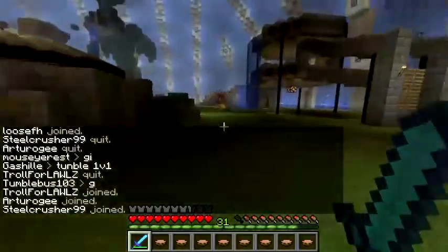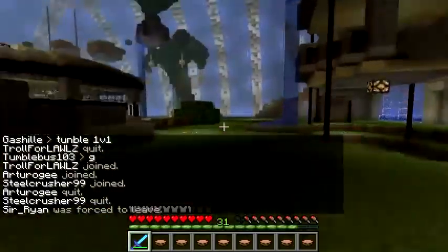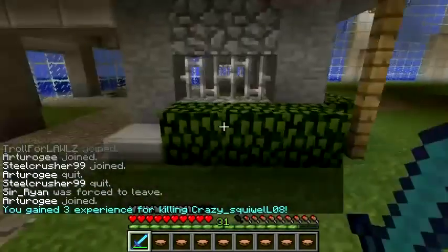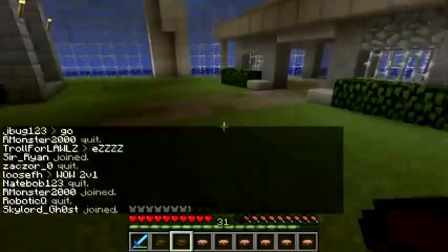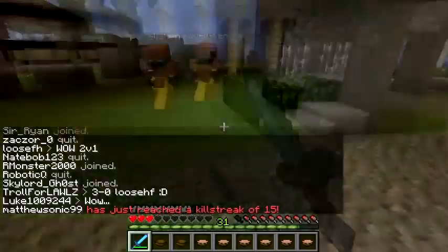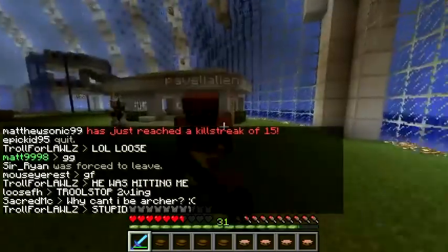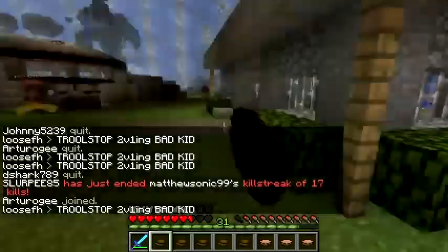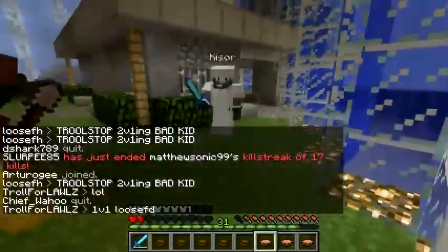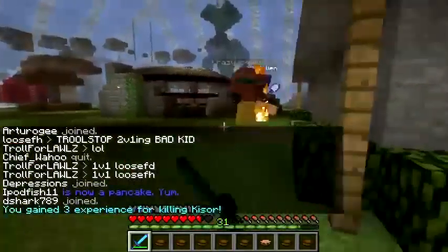We see a couple people up top — we see a scout jumping all over the place and we get him right as he's trying to hit us, for our fourth kill. We run a little bit, see another scout — he's trying to juke us out, heal up a little bit. He's still chasing after us. We end up in a 1v1v1v1 and we do end up getting the standard guy for our fifth kill.